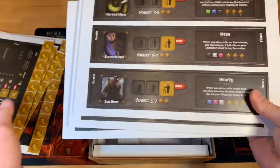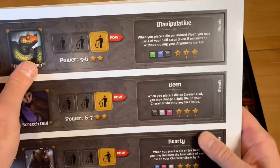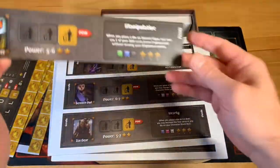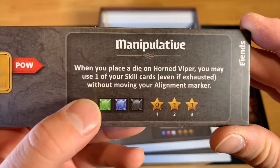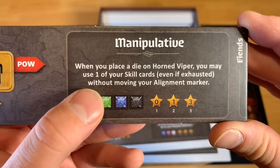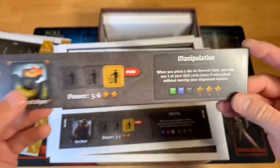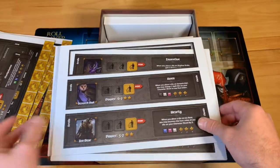The next thing we have looks like our familiars. We have the Horned Viper, and of course more punch-outs, and it has some rules on it. It says: when you place a die on the Horned Viper, you may use one of your skill cards, even if it's exhausted, without moving your alignment marker. These familiars are going to help with certain rules in the game — pretty cool.